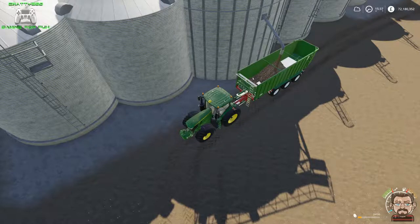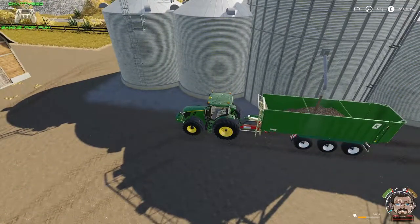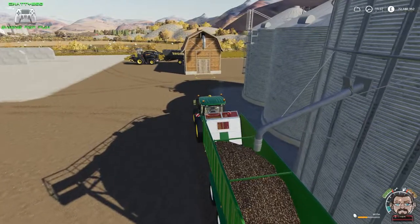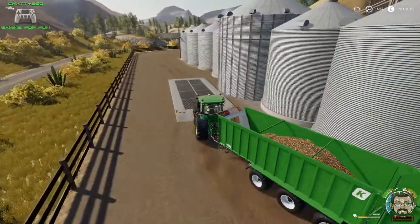Let's take out 59,000 liters of potatoes and see what happens when we go back into that menu. It'll take a while to fill this trailer up because it has quite a large capacity. Right, so we've filled 60,000 potatoes — how many are left in the silo? 299,000. Well, what do you know — I can store potatoes in my grain silo. I'm not talking rubbish!